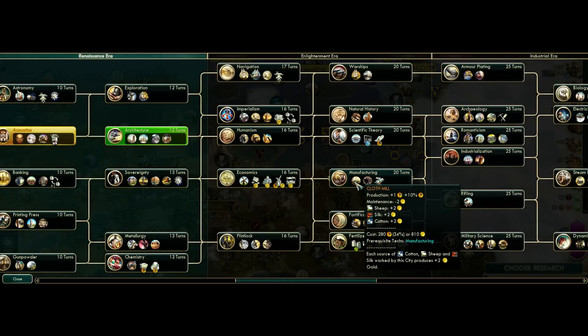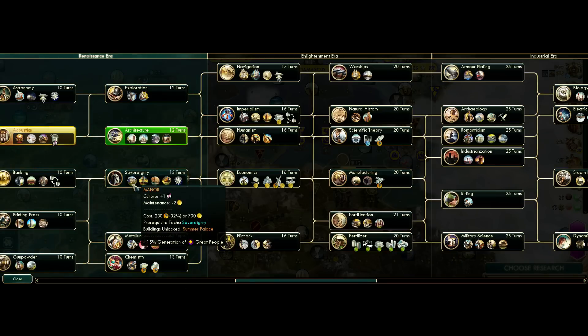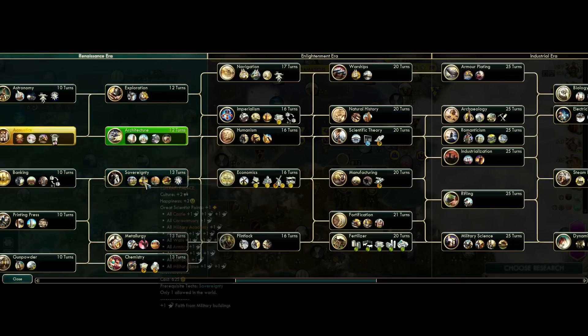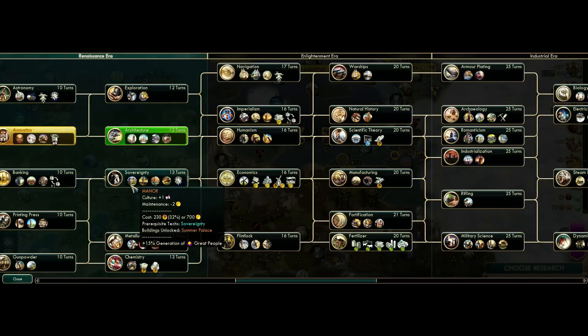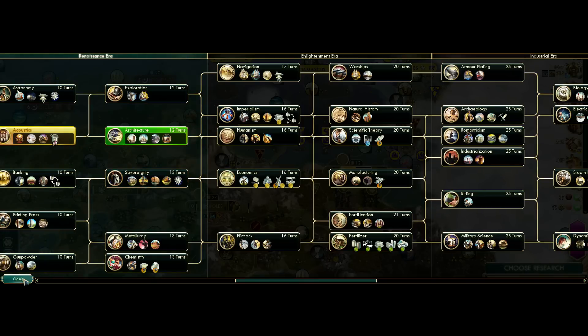There's a lot of really neat stuff in the Enlightenment era. Coal is early, we have clothing mills, Sovereignty gives us two new world wonders - Versailles and Topkapi Palace - and the Summer Palace, which gives us a national wonder once we build all those manors. A lot of really cool options which I can't wait to get into. At this point we're going to keep going while we research workshops.